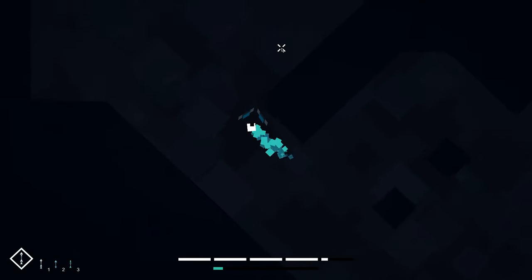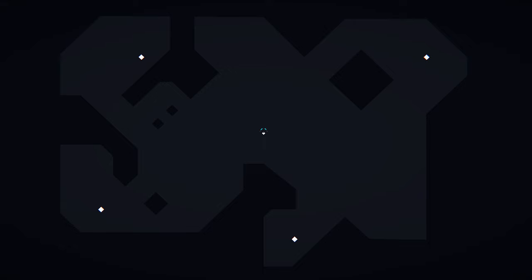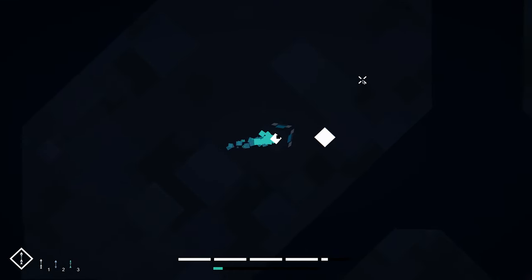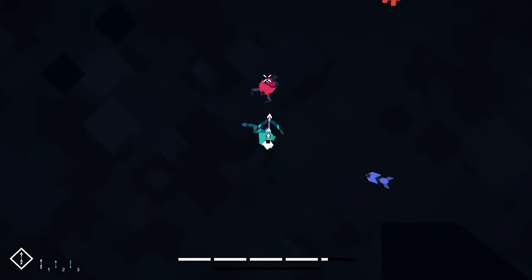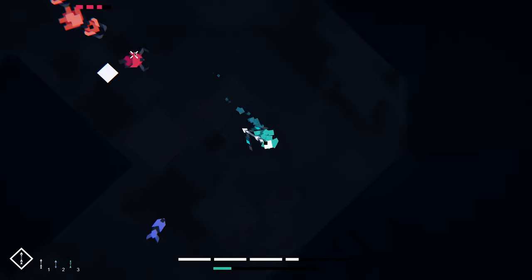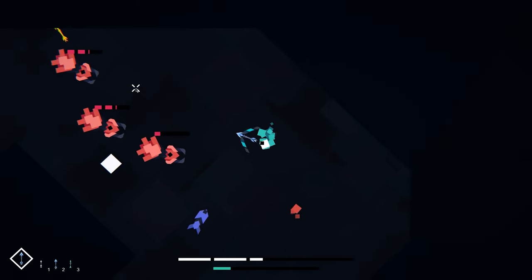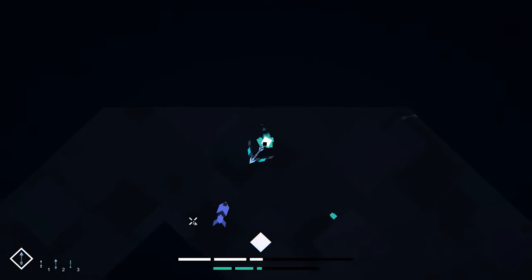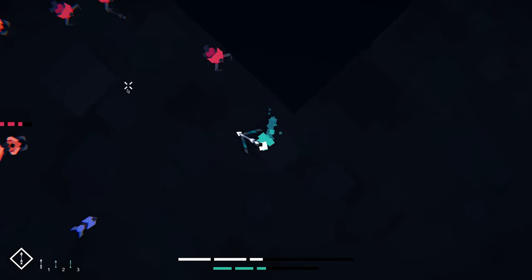The last thing I worked on were these objects you can activate. These obelisks are spread over the whole map and when activating them all a boss spawns in the middle. But they needed something which would make them interesting and not just like a collection minigame. I made it so activating an obelisk spawns a bunch of enemies around it. You are forced to kill these enemies because the obelisk only completes and turns blue when the swarm of enemies is dead. This turned out pretty nicely but there's one problem.